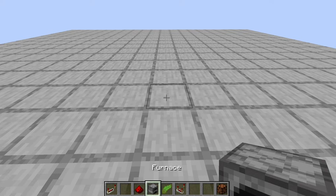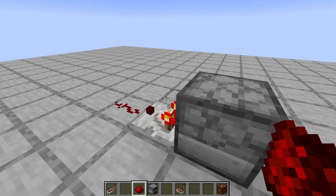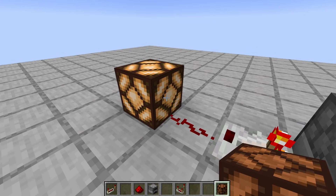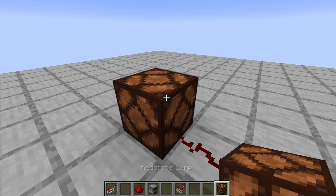One of the main uses for the repeater is to extend the signal length of a redstone circuit. If we just get a furnace out here and use the comparator to read that there is only one kelp in there, you will notice that the redstone line only powers one block, so if we extend this out by another one the lamp does not get powered.